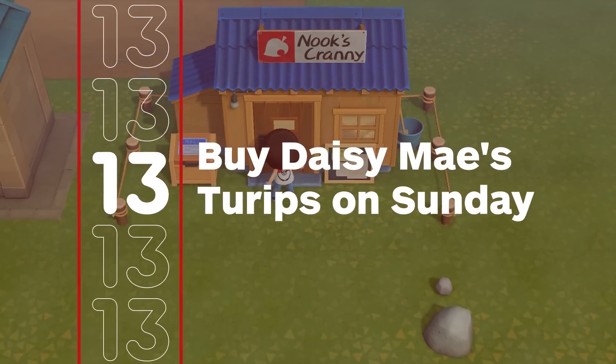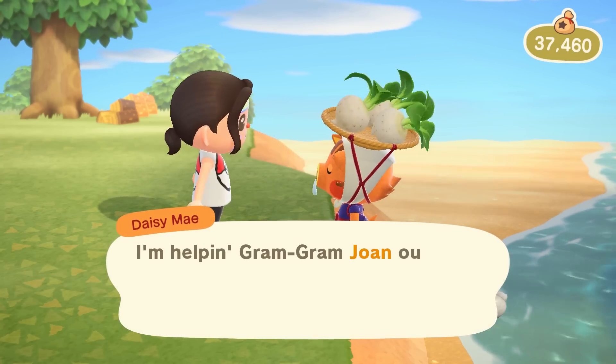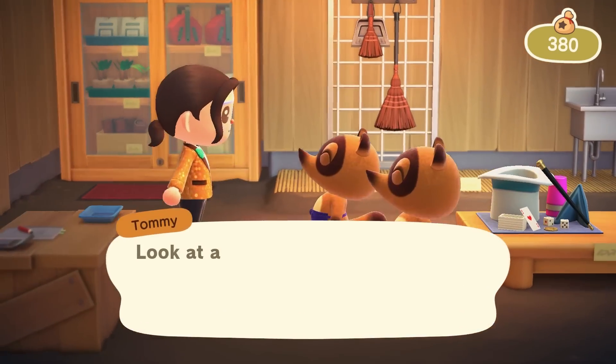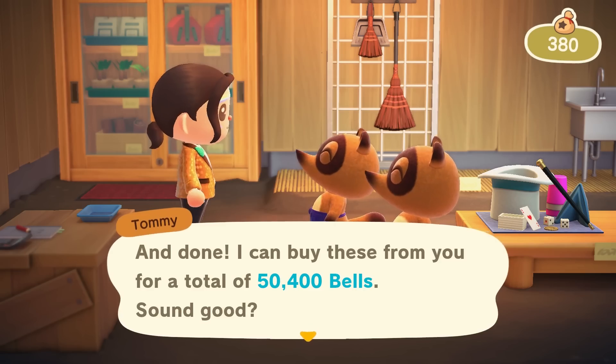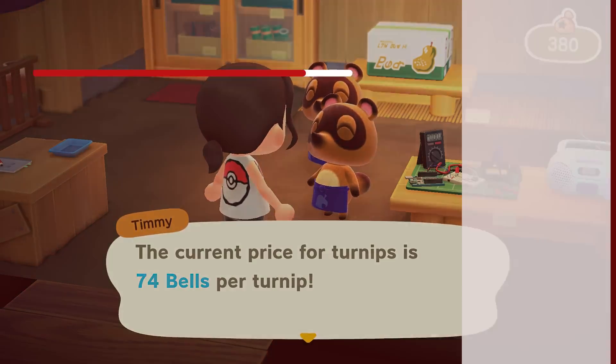Once you've helped build Nook's Cranny, be sure to take a moment on Sunday to find Daisy Mae and buy some stacks of her turnips. Jot down the price you bought them for and be sure to check in with Timmy and Tommy Monday through Saturday to see how much they are paying for turnips. Use your best judgement to sell back for higher than what you paid, but don't wait too long or they'll spoil by next Sunday.